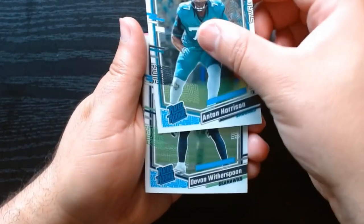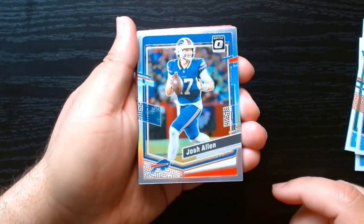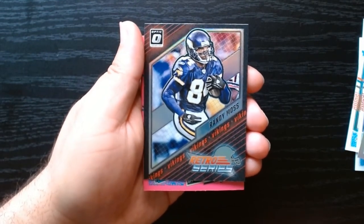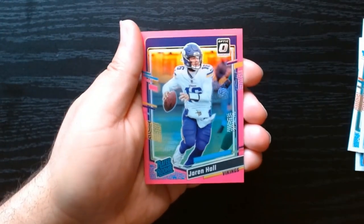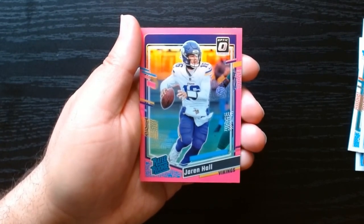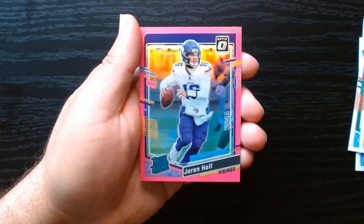Quick recap of the better cards: Zay Flowers — these are all the rated rookies. Devonta Chain, not bad. Silver of Josh Allen with a print line or smudge, that's unfortunate. Ricky Williams. The only insert we got was the retro series Randy Moss. And here are our three pinks, finishing off with Jaron Hall — I doubt we'll see him on the field this coming season. That was 2023 Optic Football — nothing much to write home about this time, but hey, that's what we keep opening. Hope you guys enjoyed it, consider subscribing, and I will see you next time. Take care.